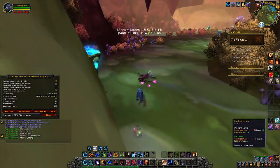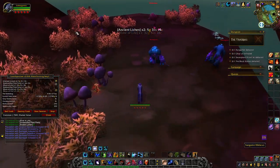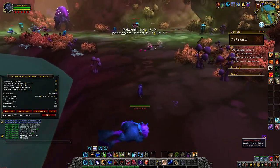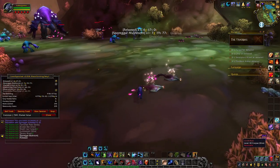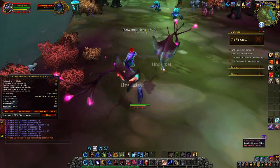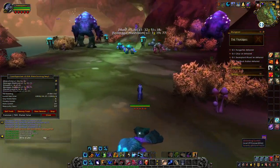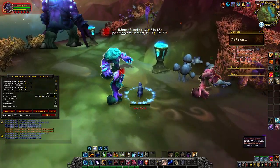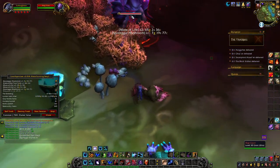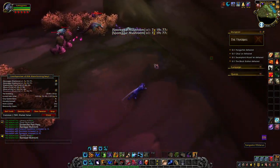Grab this Ancient Lichen. Our Sprint is back up, so we'll pop that. Come over here into this corner — sometimes there is a Mining Node here. We're always on the lookout for Mining Nodes because we're hoping for Corium, as Corium is very expensive. Then we're going to head back this way towards the Ramp. Once we hit the Ramp, we are not going to go up it first — we're going to take a right and go around the back way, killing this Bog Giant and this group here, grabbing the herbs along the way.